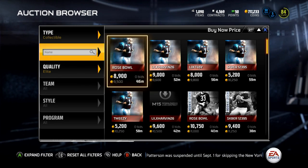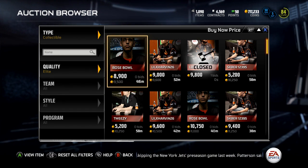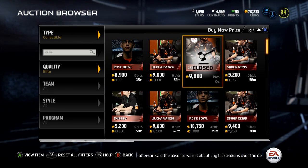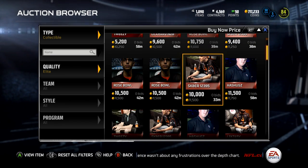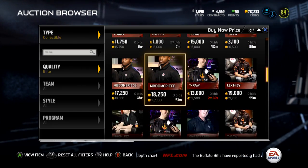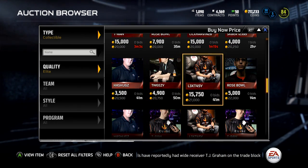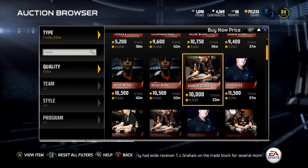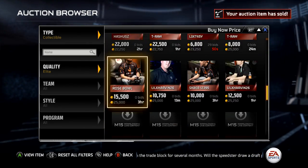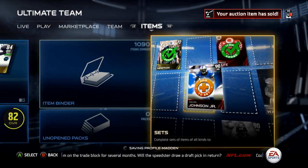They're about 10k each. There are some like Skater, Rose Bowl, Little Harvin, and Tweezy. One of them — Lexify or whatever it is — might be expensive. Shugs or Lex is expensive — 21k — so whoever got that cheap is pretty lucky. But some of these collectibles you can get pretty cheap. You can probably do this collection for like 80 or 90k, unless there's a super expensive one.